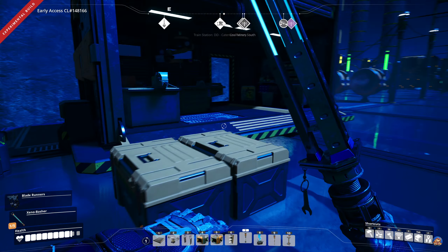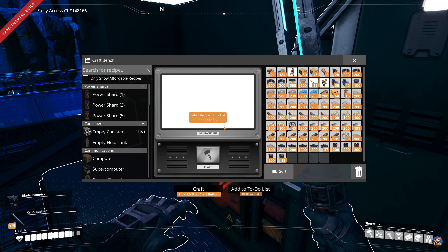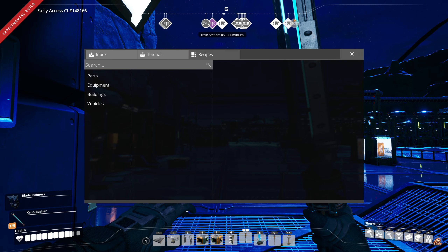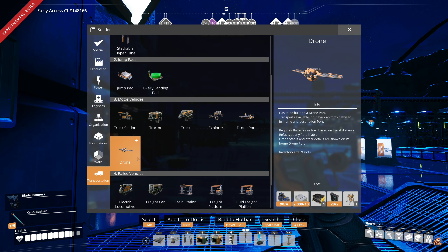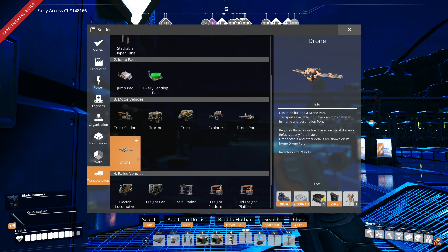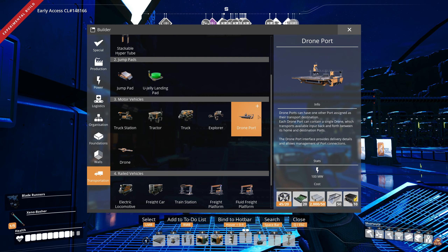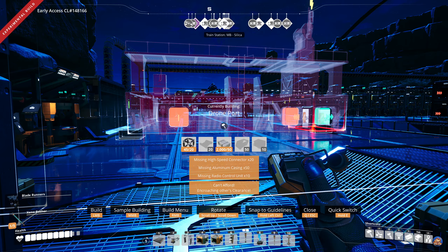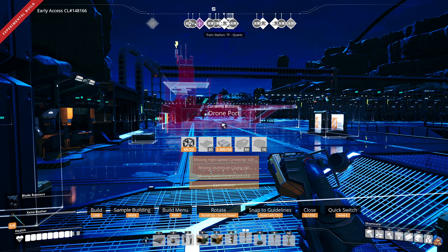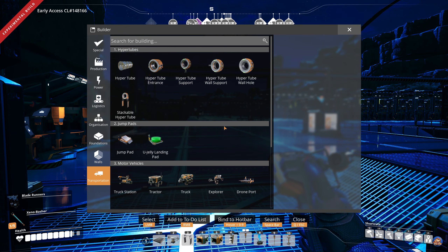As for the drones themselves, they are built under transportation. They take four engines, ten outlets, one radio control unit, two AI limiters, and one miner - those weird little portable miners. Drone ports I cannot produce yet because I don't have high-speed connectors automated. These are also on the agenda but I need batteries before I start building them - I'm not going to spend lots of coupons buying batteries.